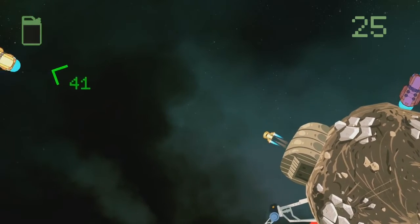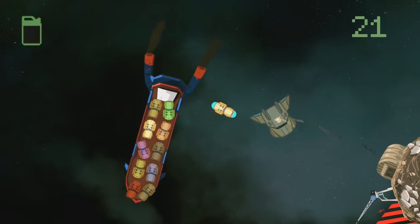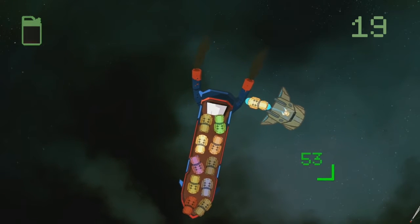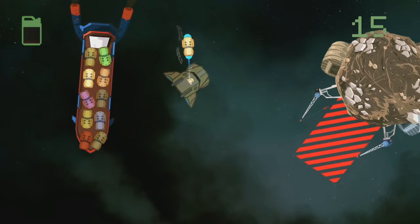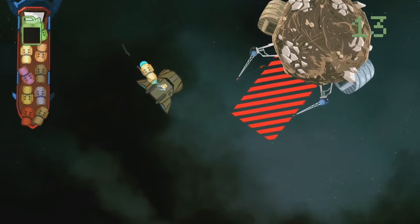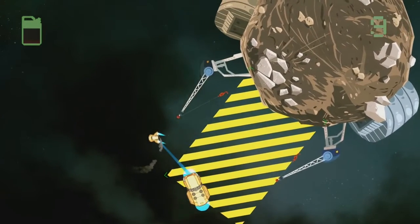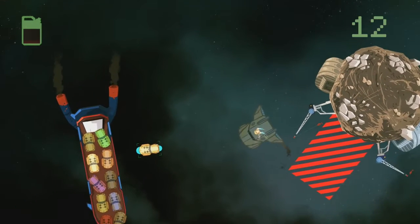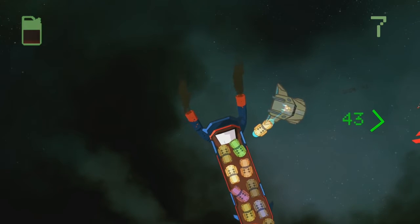On paper, Blue Collar Astronaut has a lot going for it. Beyond the admittedly fun concept, it offers more than 40 unique stages in a wide variety of missions. It also lets you replay those stages in a total of six different ways, such as time mode, fuel mode, health mode, and a challenge mode. These are the perfect additions to the bite-sized levels, and it gives fans of the game a lot to look forward to.